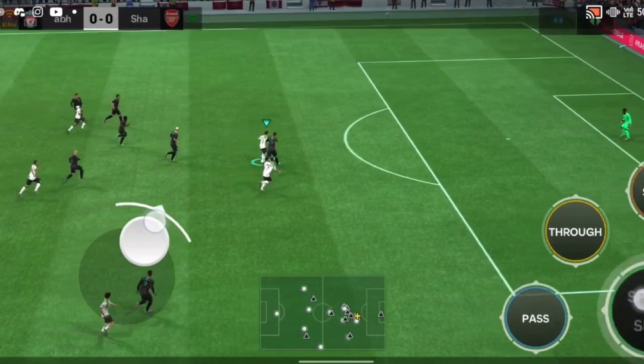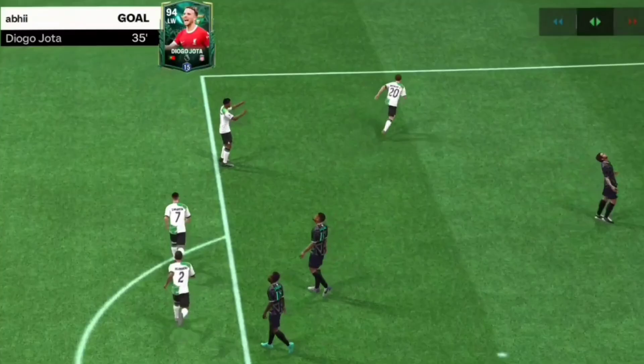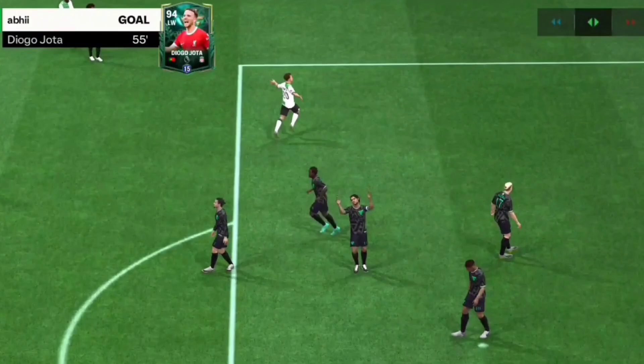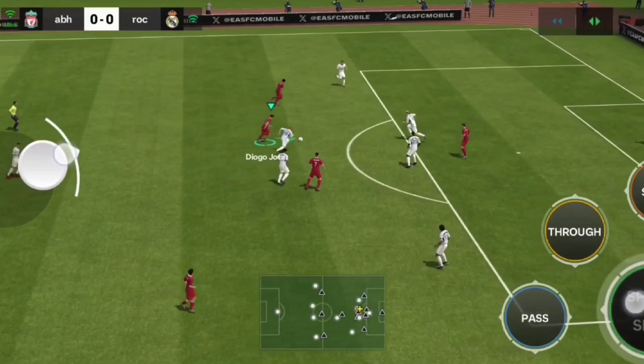With five weak foot, left or right doesn't matter — he can strike the ball inside the net. That's why using a five weak foot card at left wing is always an advantage. His finesse shots are also excellent. Diego Jota heel-to-heel, staying patient at the back — fake shot, finesse shot, and beautifully struck inside again.